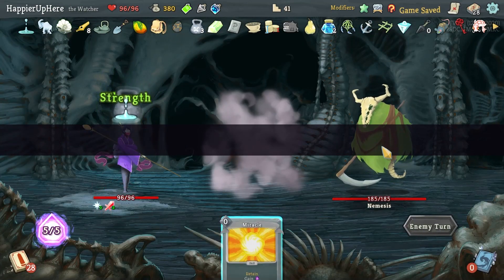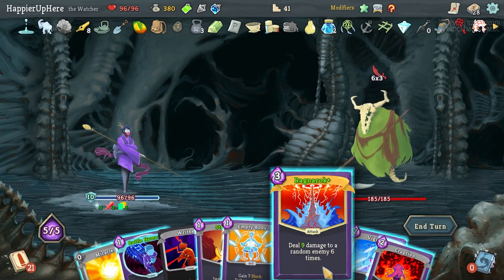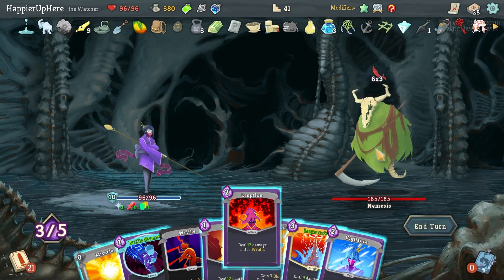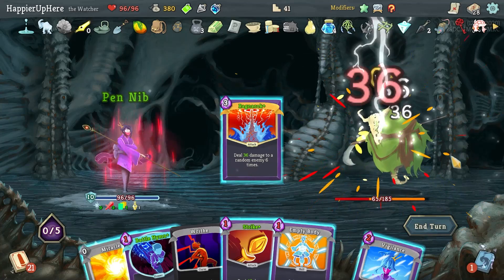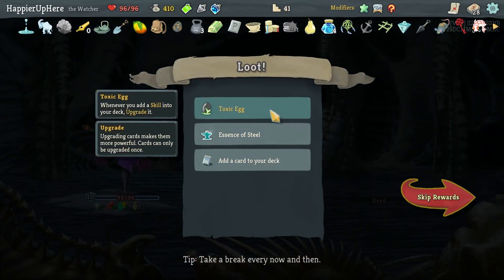Nemesis — 18 incoming. This is exactly what I wanted: 18 times 6, doubled in Wrath — 36 times 6 is 216. So Eruption, Double Damage, Ragnarok — this is what I need against the Time Eater. Got Toxic Egg — whenever you add a skill into deck it's upgraded. Essence of Steel might be slightly better than the Skill Potion.